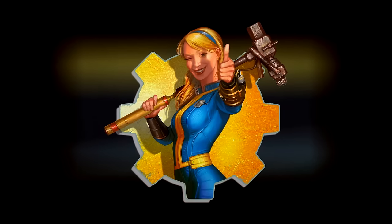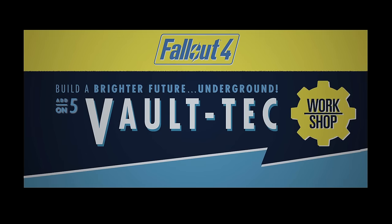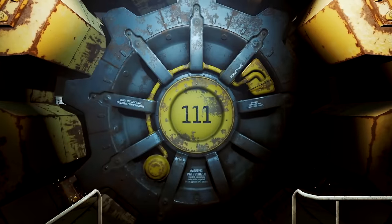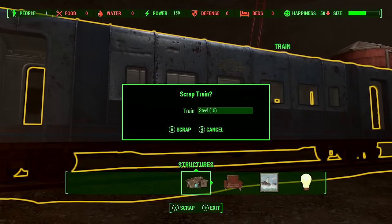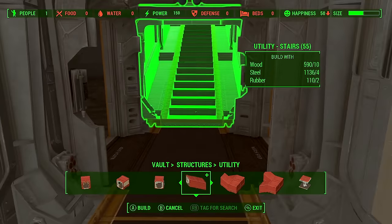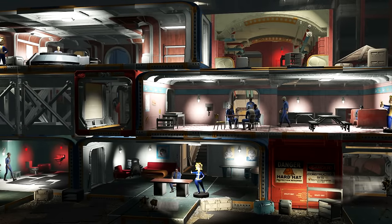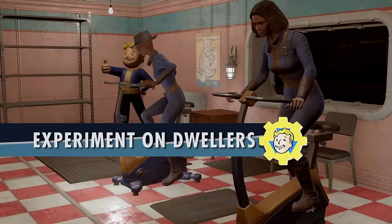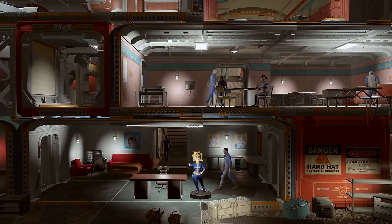In July we get the Vault-Tec Workshop DLC, which will have the same pricing as the Contraptions Workshop and will let you build your own vaults, customize them, and run experiments on your dwellers. It will be interesting to see what these experiments will look like and how complex you can make your vaults. They seem to have integrated some elements from Fallout Shelter as well, with the side views which looks really cool and should make even bigger vaults overseeable.